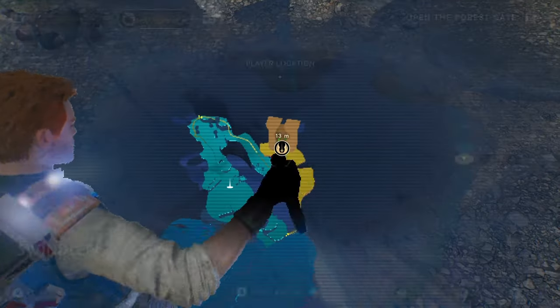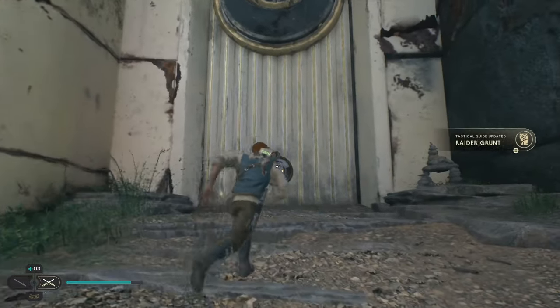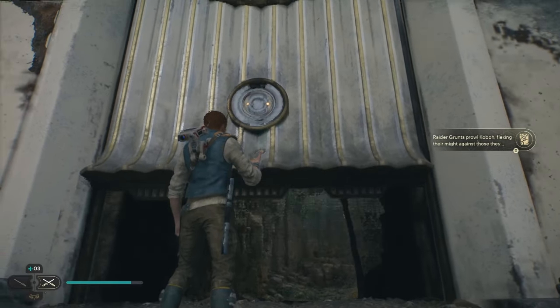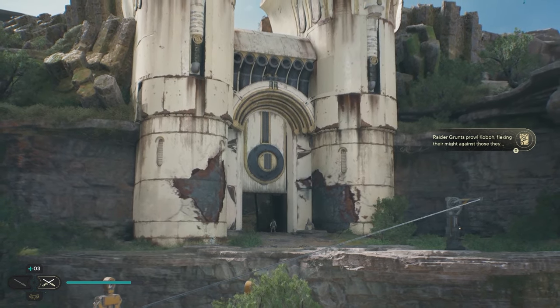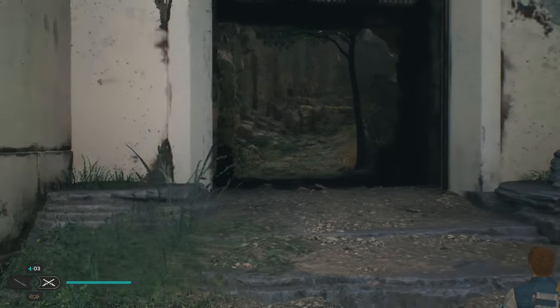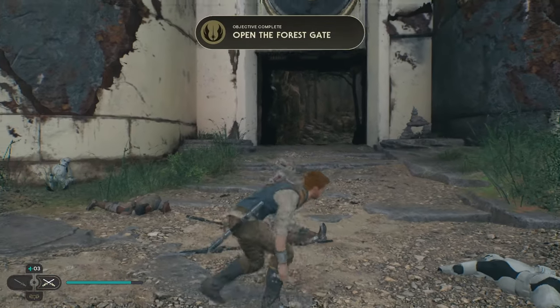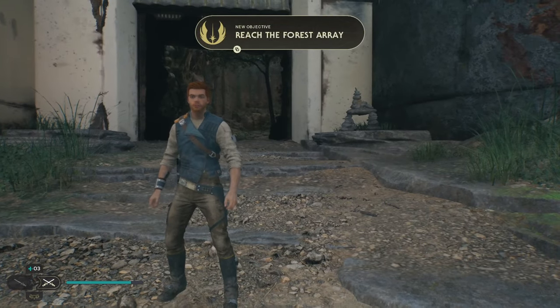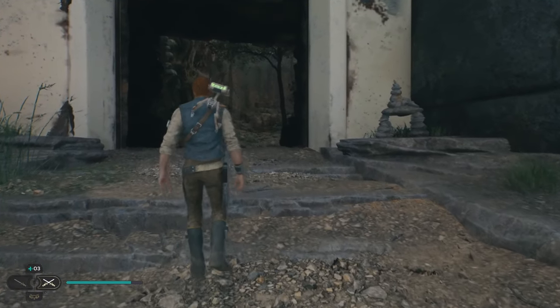After we kill those enemies, let's take a look now. This door is apparently open, so I'm going to open it up. And that is how to open the Force Gate in Star Wars Jedi Survivor.